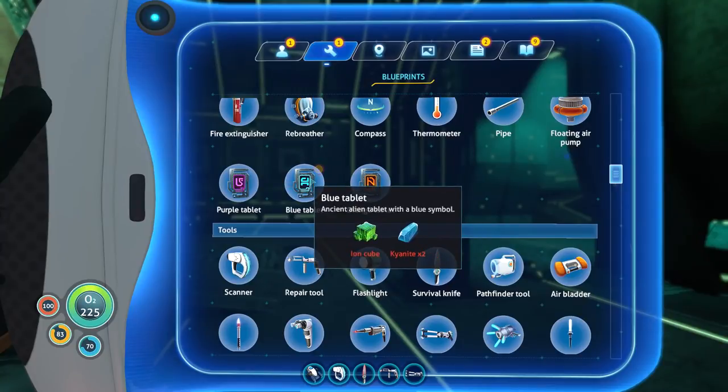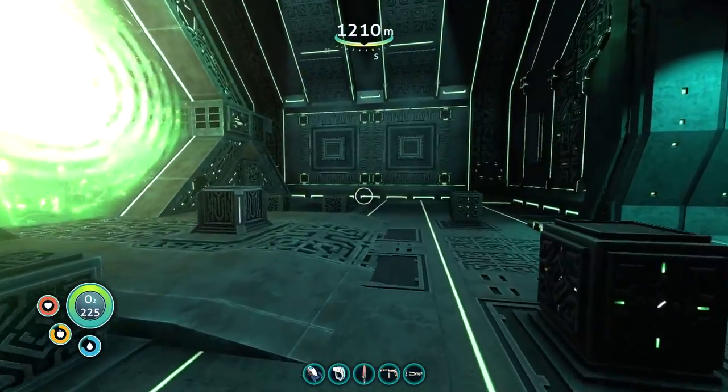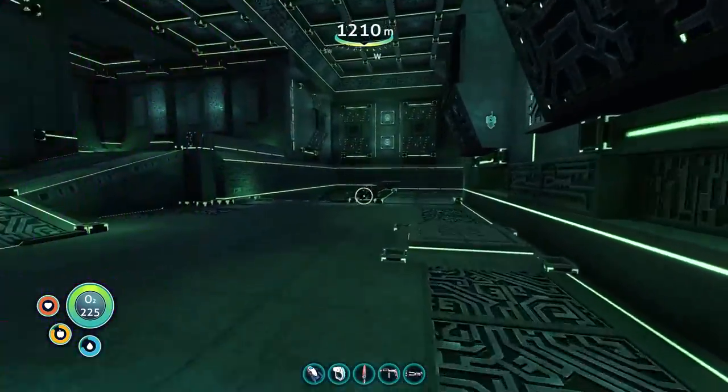Oh, the blue tablet, right. Two kyanite and an INQ. Pretty basic. All right, straightforward enough. I'll save that for last — I'm a little spooked about that.